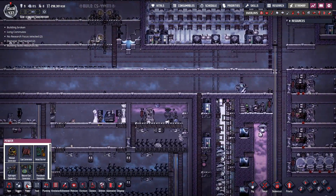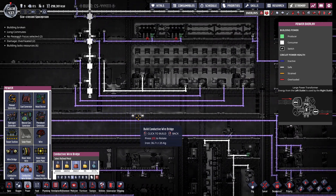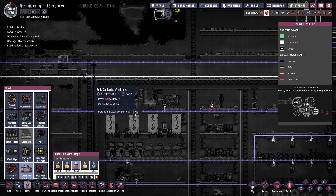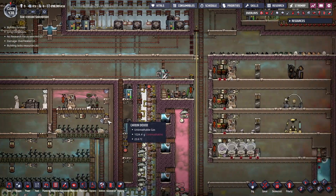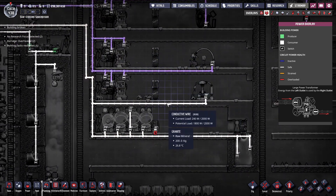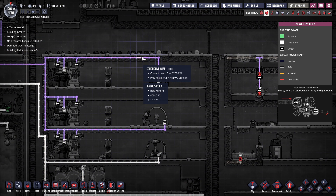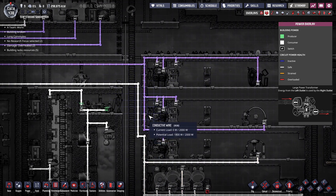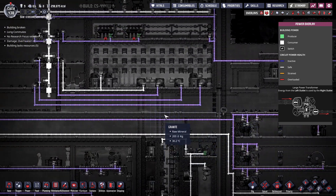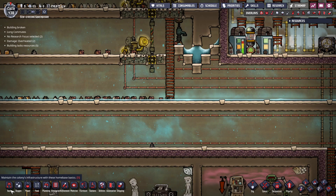While we're waiting for all those things, let's discuss the power situation. We might extend this down a little bit and move these transformers. Potential load is 1800 watts, 1800 watts, 1800 watts as well. We need to add one, two, and then we need 960 down here — so we pretty much do need another power line. We'll reluctantly add another section.